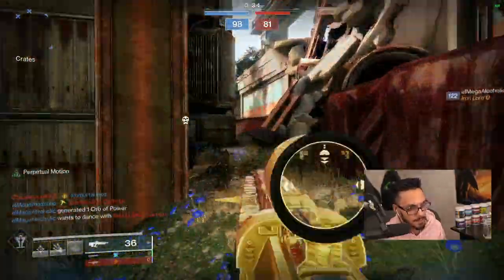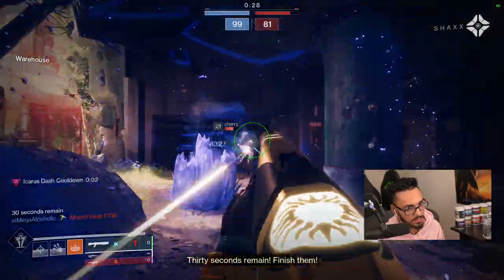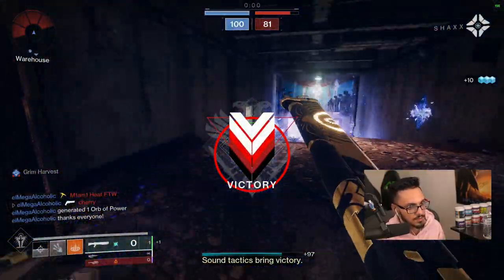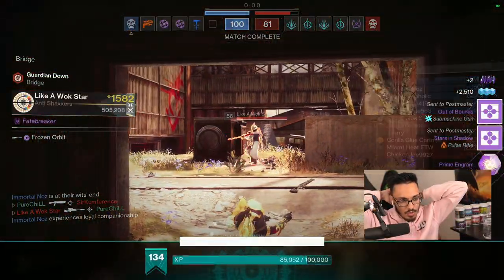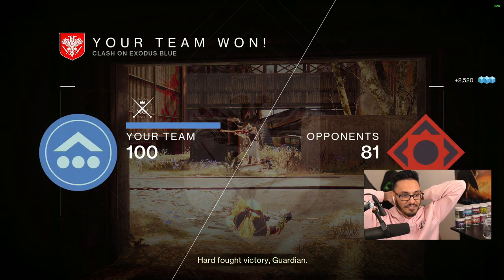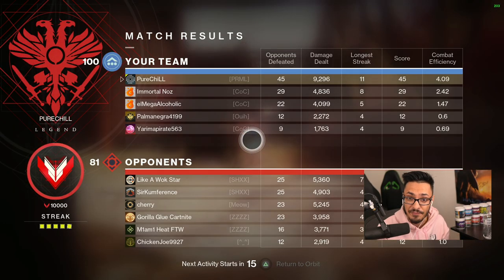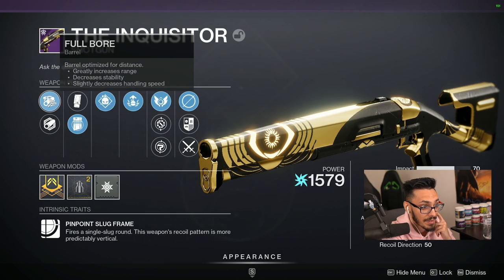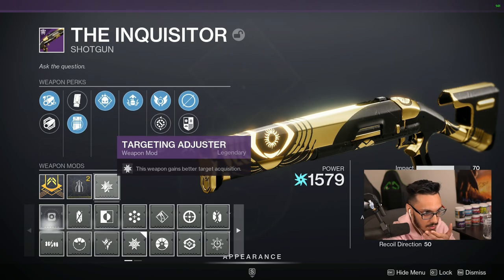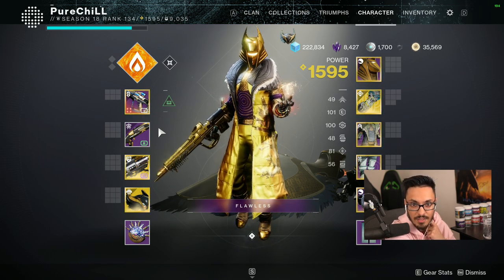T-crash out. 30 seconds left, I believe. GGs. I actually had so much fun. And that right there is the new Trials shotgun — I'm just gonna say right now this is an S-tier shotgun, must-get. 45 kills! That's what I like to see. Show the perks real quick: we had Demolitionist and Adrenaline Junkie with Light Mag and Full Bore. We had a stability masterwork and I put a targeting adjuster mod. S-tier shotgun, ladies and gentlemen. Enjoy.